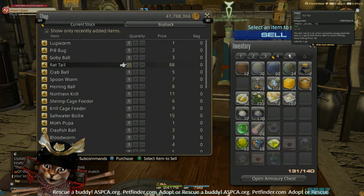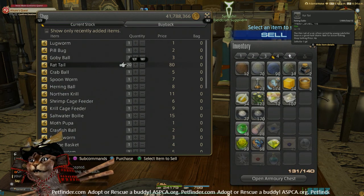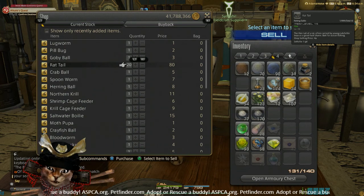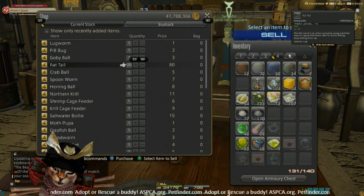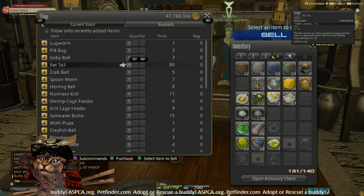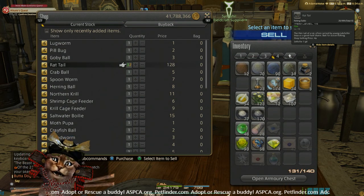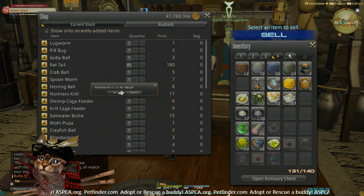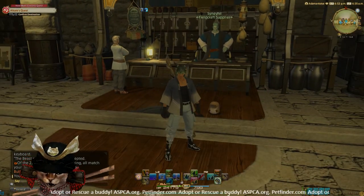You can use the universal lure if you want, but the thing is the universal lure is going to pull in a lot of other fish that are not the fish we are after, which are the navigator's daggers. So we want to make sure we have the best chance for those fish. I just tend to go with more specific bait so I have a smaller pool of fish.